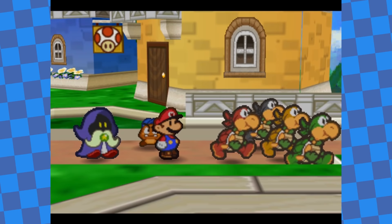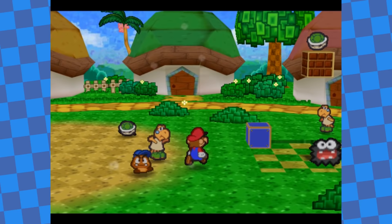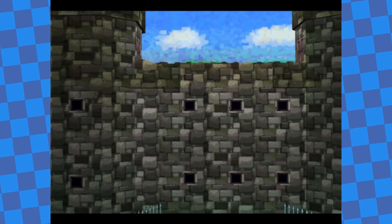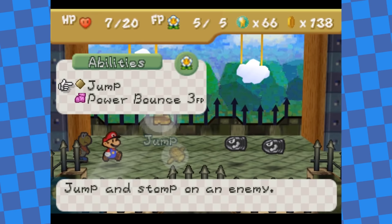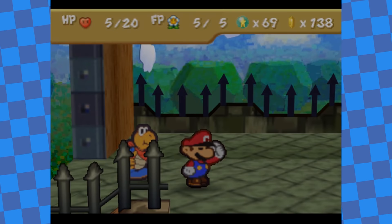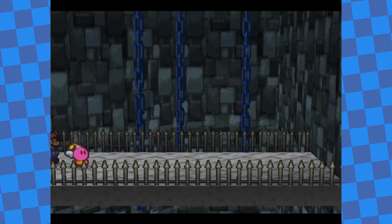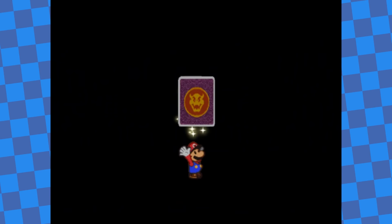After heading back to Toad Town and getting the Koopa Bros out of the way, I headed east to start Chapter 1. After some adventuring I reached the Koopa Bros Fortress, where I picked up the Power Bounce Badge. You can jump on an enemy an infinite amount of times until you mess up the timing — against bosses there's a cap so you can't just kill them in one go on turn 1. The enemies in the fortress were easy and I got to the boss pretty fast. The Chapter 1 boss was super easy and I beat it without using any items, saving the first Star Spirit.